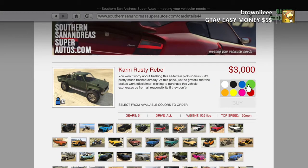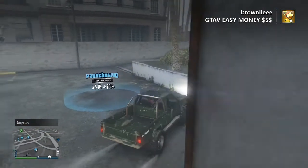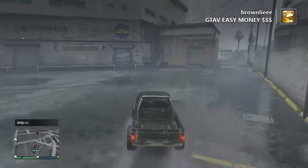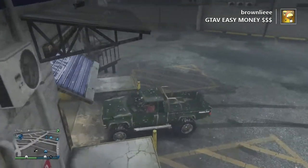Go ahead and get that bad boy in green. You can get it any colour, but green I think gives it the highest price. I've already got quite a lot so I don't need to buy any more. So you've got to take your green Karin Rusty into Los Santos Customs. And like I said, you really need 10k for this guys, and I'm sure a lot of you have 10k.